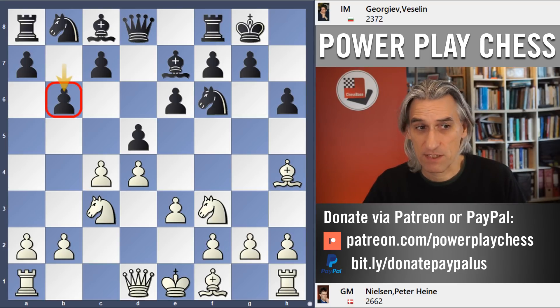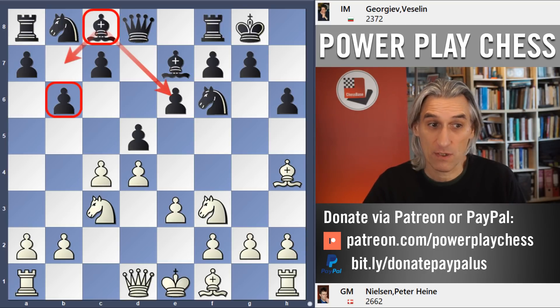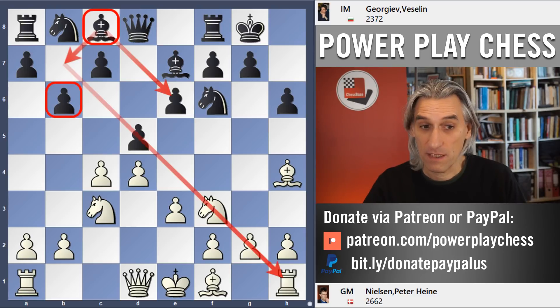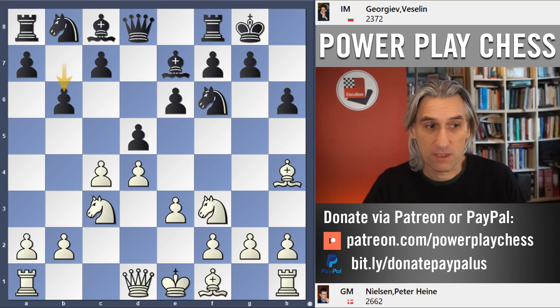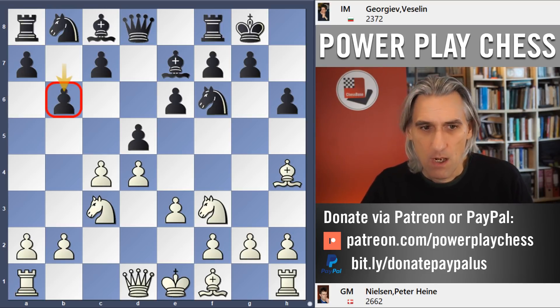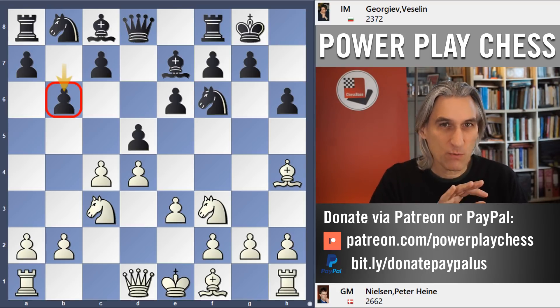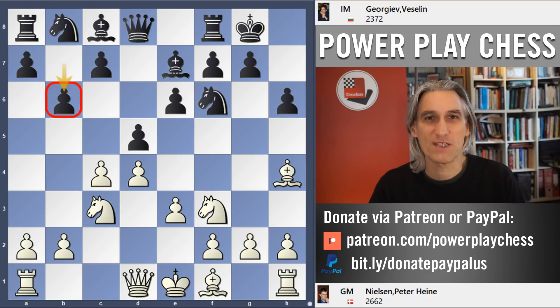The variation on the board is the Tartakover variation of the Queen's Gambit. So b6 is well motivated. This bishop is a problem piece because it's blocked in by this pawn. However, once it reaches the long diagonal it's on a superb square, and this is a line that's incredibly popular. I'll give tips on the opening right at the end of the game, but I want to go through this game in its entirety first.